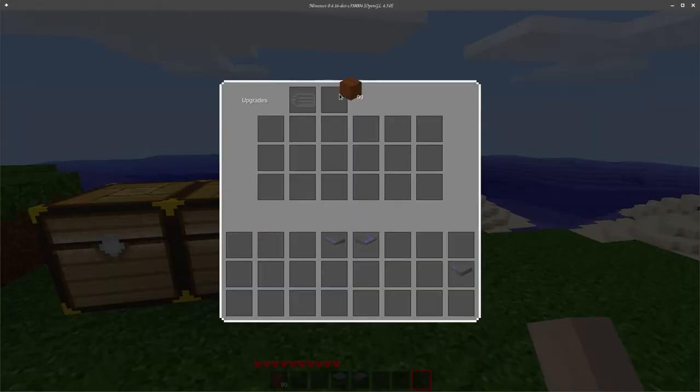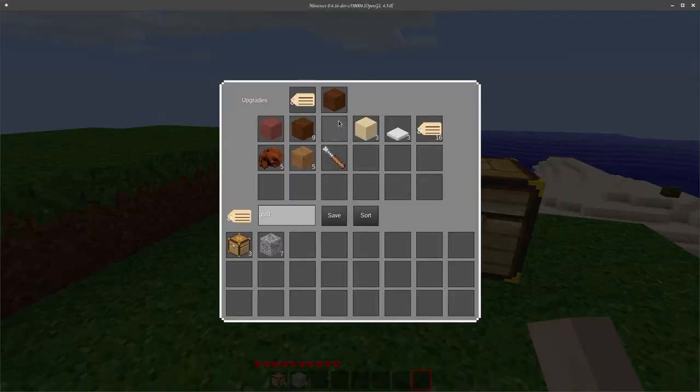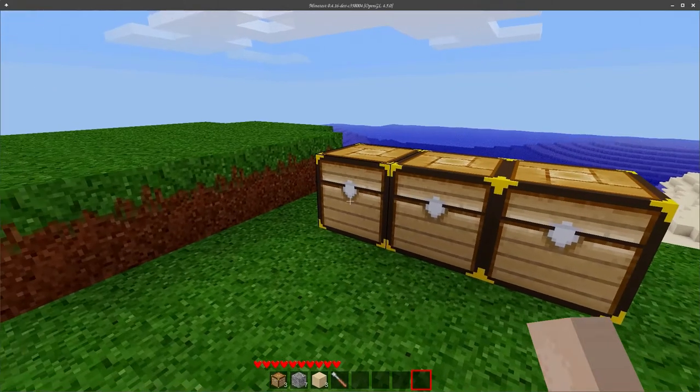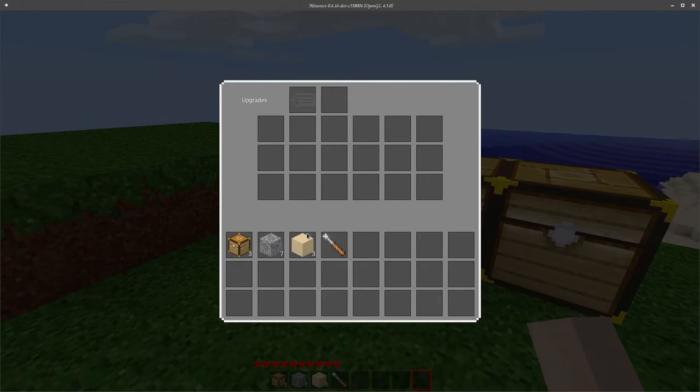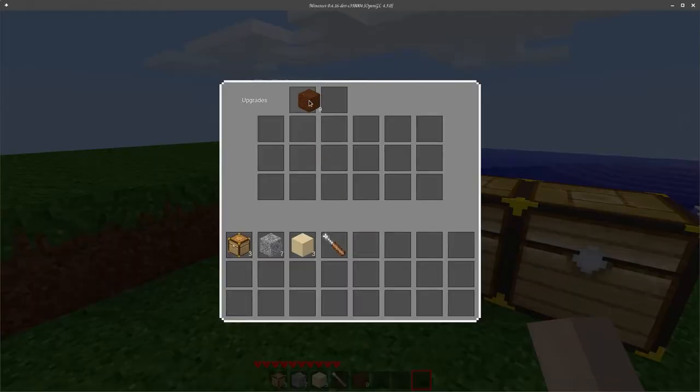We can also choose to just have the sorting ability by putting in the sort upgrade, which again won't stay as dirt — that's just what I have currently. I should point out that the slots will only accept the correct items. If you try putting sand into either of those, it won't work. Furthermore, if we take some dirt and try to put it on the label slot, it doesn't work — it does let us put it into the upgrade slot, however.